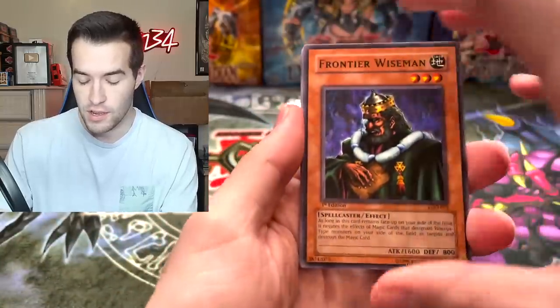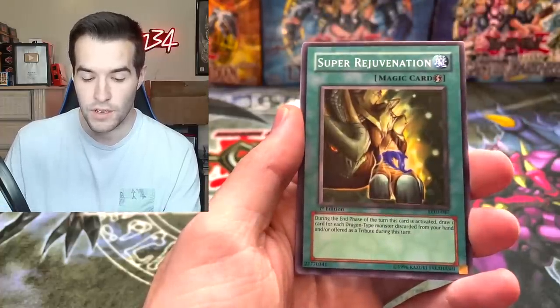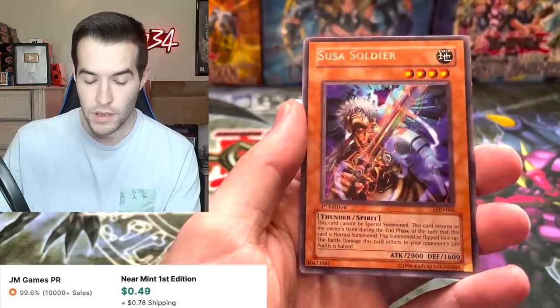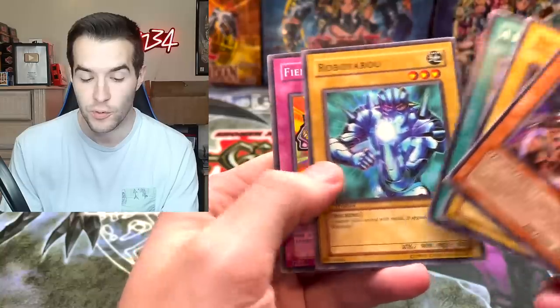Let's continue into Legacy of Darkness. Frontier Wiseman - so far no pulls here. Possessed Dark Soul, Super Rejuvenation, Hushinotori. And Sousa Soldier - got another shifted name so it seems like they're shifted. Illusory Gentleman, A Legendary Ocean, Roboyaru, and Fiend Comedian. Nothing in the Legacy of Darkness pack, still got two more chances in the other packs.